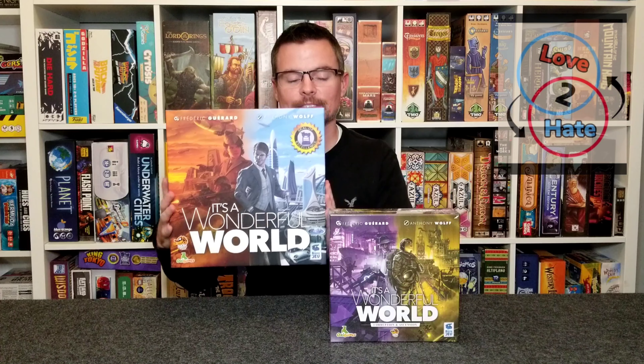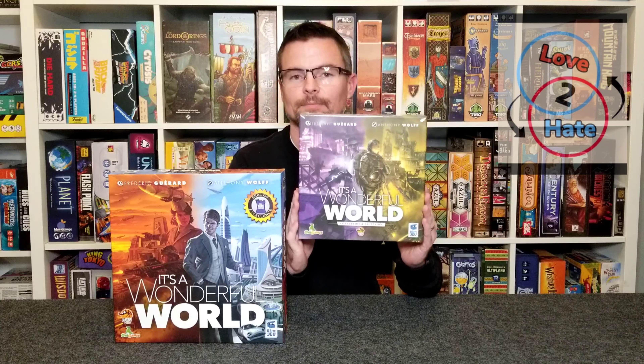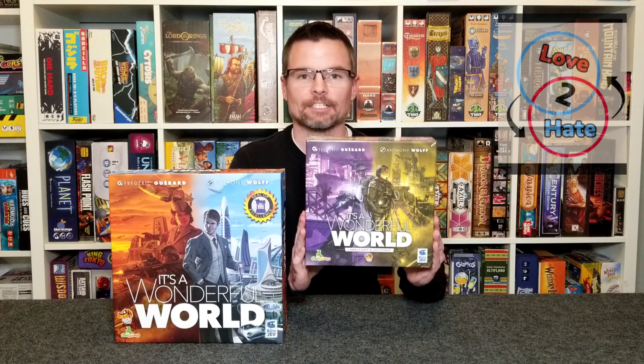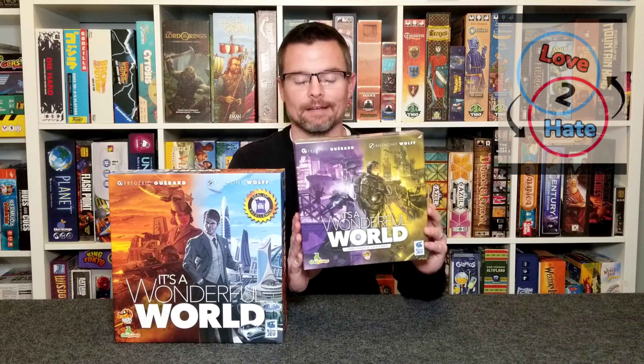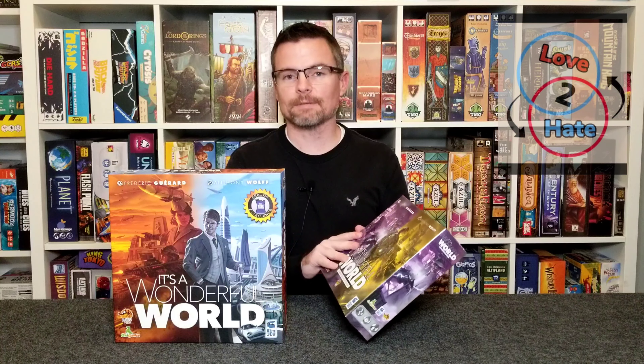Hey there, it's Lance with Love2Hate, back again with another unboxing video. This time we're going to take a look at another expansion to It's a Wonderful World from Lucky Duck Games. It is the Corruption and Ascension expansion. This is a new expansion that adds new types of cards to the game. It also expands the game to seven players — it used to be that you could only play from one to five players, but now you can play with up to seven. So let's go ahead and open this up and see what's inside.